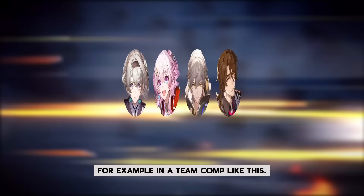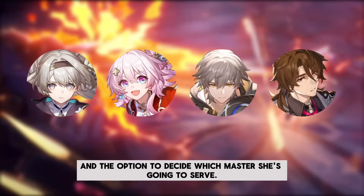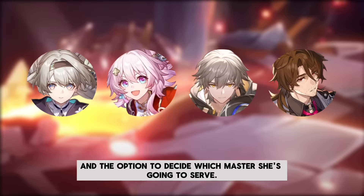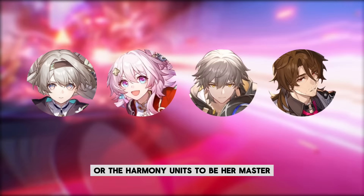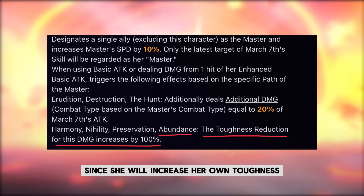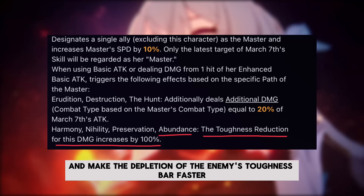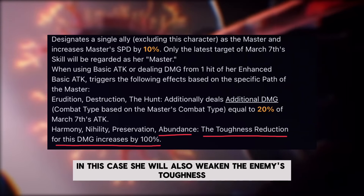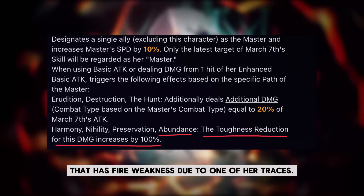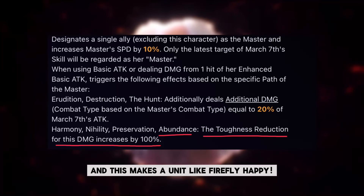She can still be very helpful in break teams despite using a crit build. In break teams, it is recommended to make the sustain or harmony unit her master, since she will increase her own toughness-reducing damage and make the depletion of the enemy's toughness bar faster while still dealing significant critical damage. In this case she will also weaken enemies with fire weakness due to one of her traces, which makes a unit like Firefly happy.